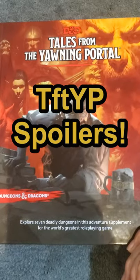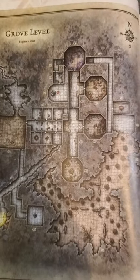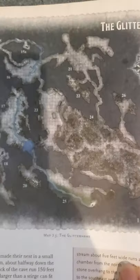D&D books in one minute. Tales from the Yawning Portal is a collection of seven old school adventures converted to 5th edition. The first being the Sunless Citadel, a classic early level dungeon crawl. Next up we have Forge of Fury, a mega dungeon crawl dealing with a whole bunch of different factions and a variety of monsters.